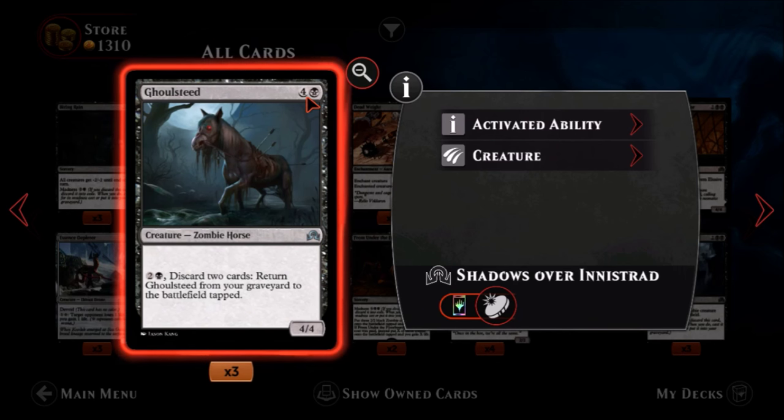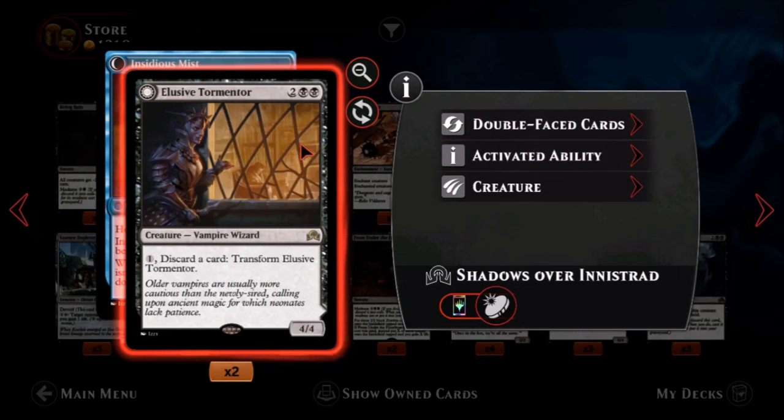Ghoulsteed — one black, four colorless, an uncommon zombie horse. It's a four-four for five mana, not terrible but not great. For one black and two colors you discard two cards and return the Steed from your graveyard to the battlefield tapped. He brings himself back into play tapped and you have to discard two cards, which sounds terrible, but if you make those madness cards that could be very useful. The discarded cards could also help activate delirium. Not terrible in the right deck, otherwise he's just kind of there.